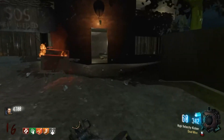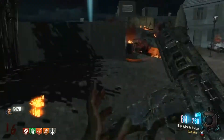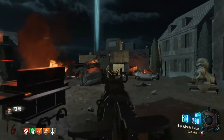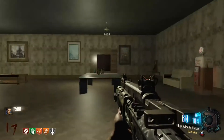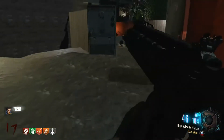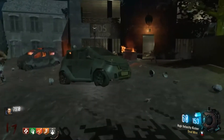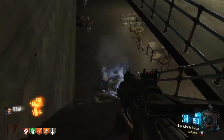I could have gotten trapped right there — that's the kind of thing that catches me sometimes. Gotta keep moving. Round 17 — nice! Are there any other perks I could get? Quick Revive I guess, but I'm not sure why I would. I think I might go up into that house, go upstairs, and try to defend from there. They funnel up the steps, so tactically that makes the most sense.